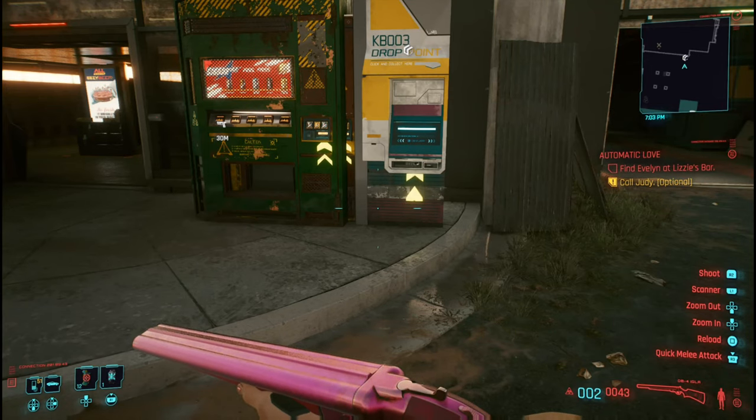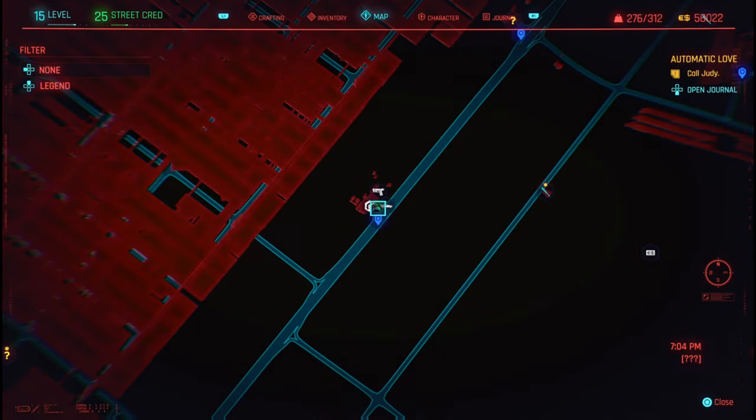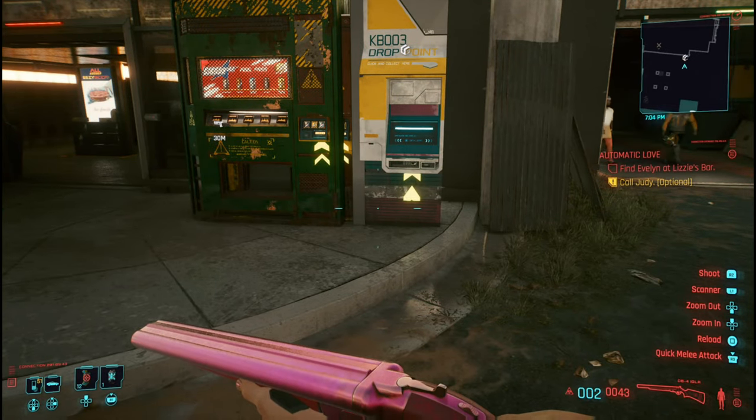What is up guys, man from School Buses, and today we're on Cyberpunk 2077. This is going to be probably the best money glitch in the game — the ultimate money glitch. You at least need to get to Act 2 to do this, and you'll need a particular item in the game.